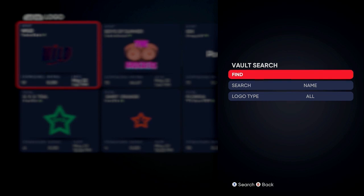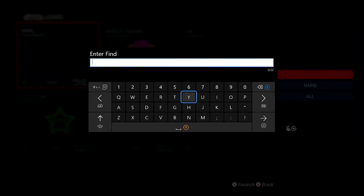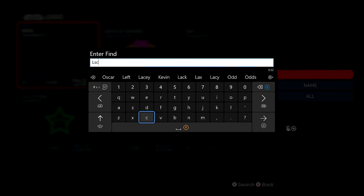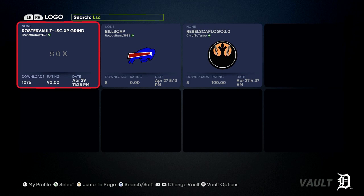I just made a video on the best perks, best equipment, and important stuff you guys need — go into the MLB playlist and watch all the videos. There are two different ones you can do. You can do LSC. So put LSC in the search and make sure you have cross-play enabled. You can see Roster Vault — LSC XP grind. Once you use that one, make sure you are using the White Sox. You can see in the middle of the screen it says White Sox. There's another one where you want to use the Tigers.